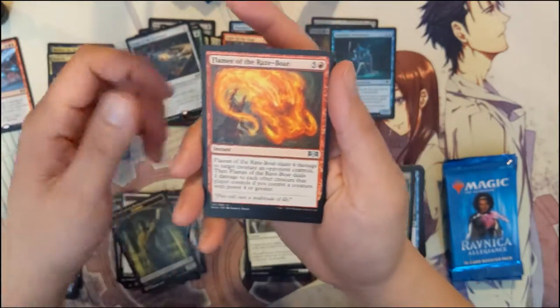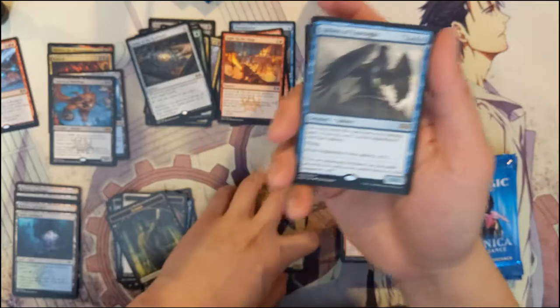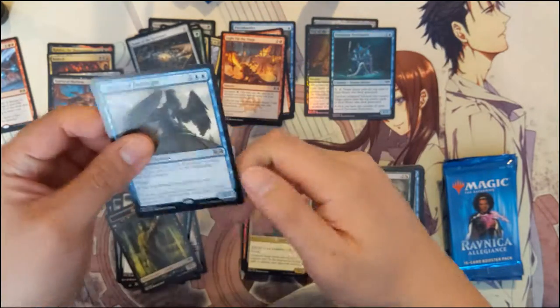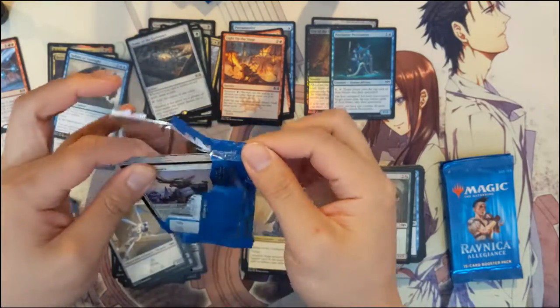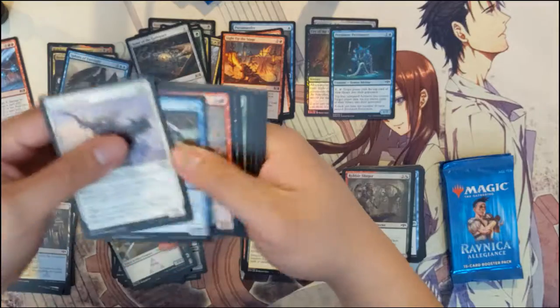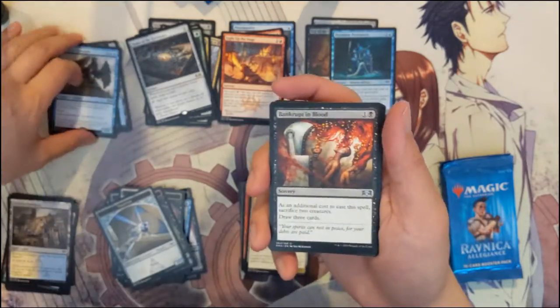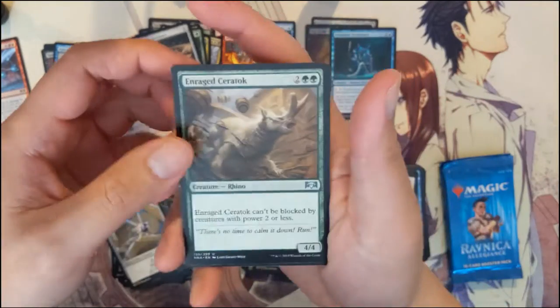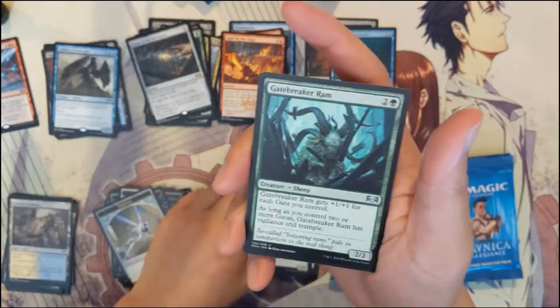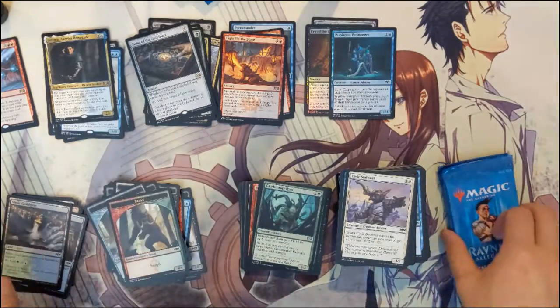Rally to Battle, Flames of the Raised Boar, Sphinx of the Guildpact, and Sphinx's Insight — so many dupes. I don't know how many rares are in total but we're getting a lot of duplicates. I feel like the Sphinx could find a happy home in some kind of midrange deck. We also got Range Saratoc, Gatebreaker Ram, and then Lavinia — another one we already got from the first box.